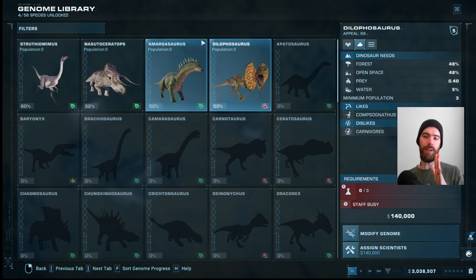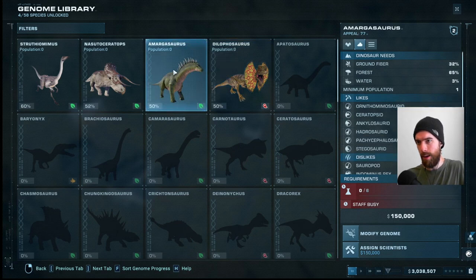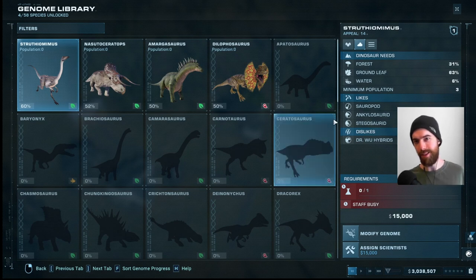Now let's look at who our very first dino species is going to be. These are our starting four, and I really want to target someone who is going to be able to cohabitate happily with the Brachiosaurus. The Dilophosaurus has the highest appeal rating of any of these, but it's a carnivore pack hunter — I don't want that in with the Brachiosaurus. The Amargasaurus actually dislikes living with other sauropods, so they're out. Nastoceratops doesn't care either way, and Struthiomimus actually enjoys living with sauropods.